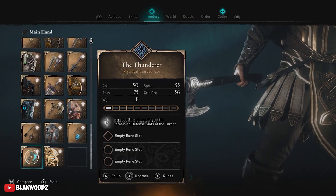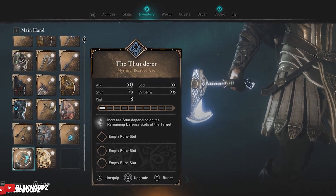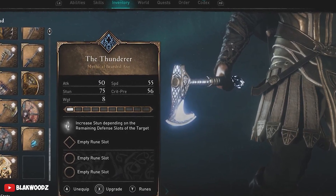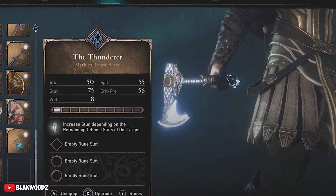We also have another weapon called the Thunderer axe, which is pretty similar to Thor's hammer but is an axe rather than a hammer. You can combine both Thor's hammer and this axe in order to get a really cool bonus.